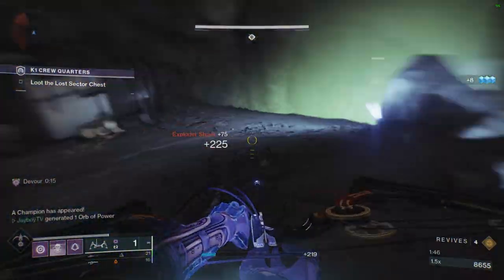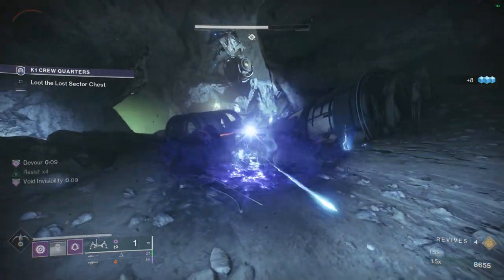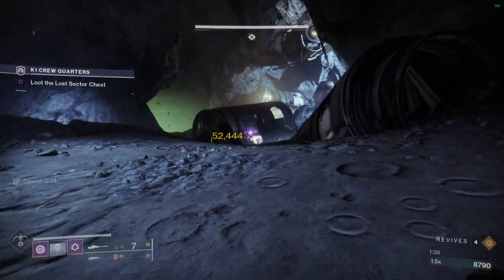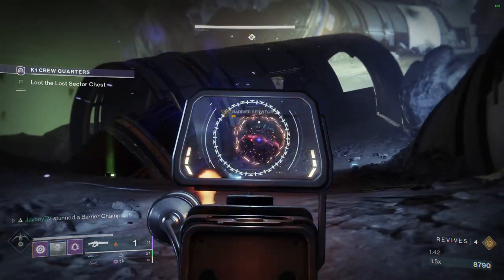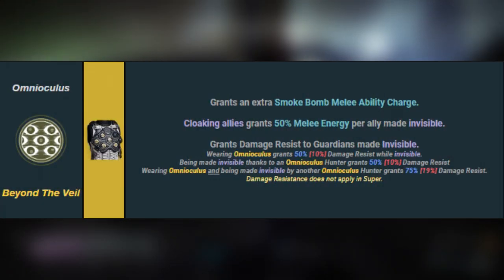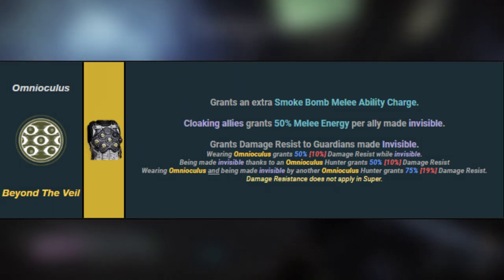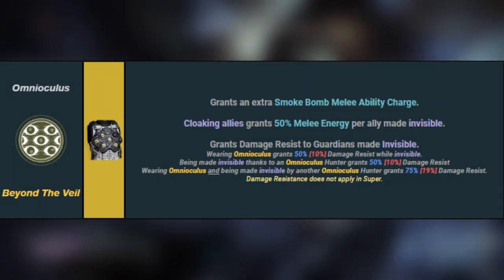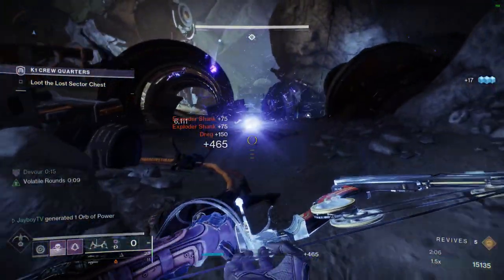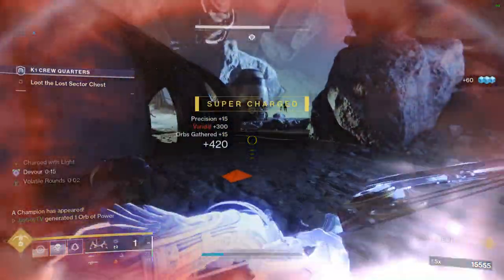Your smoke bomb or Quick Fall will make you, the player, invisible — it's part of the Night Stalker's kit, nothing to do with any exotics or fragments — but it also has the same effect on any allies near the detonation. Anybody made invisible immediately gets 50% damage resistance. The user will also generate 50% of their melee energy for every ally that turns invisible, and it compounds: if two Hunters are in the same fireteam both wearing Omni-Oculus, every time they make one another invisible, their overall DR goes up to 75% physical resist.